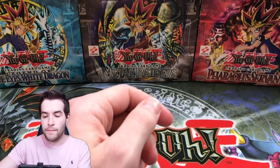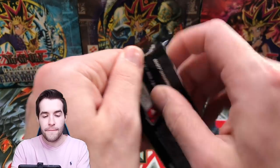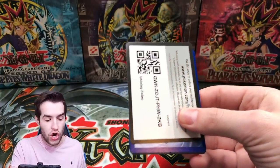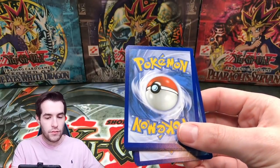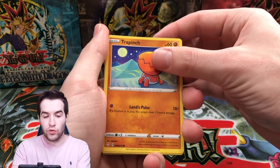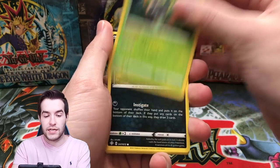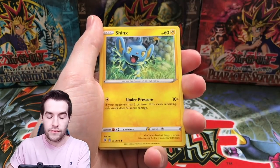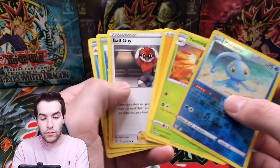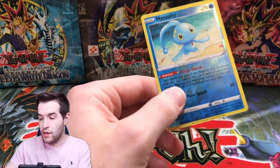All right, two more packs of this shiny stuff — two more chances at that Shining Zard. I believe we can do it. We've already pulled that black and gold card which was pretty cool. Trapinch, Rookidee, Nickit, Shinks, Manaphy, and Yanmega. Boring — that's what we want to see. Boring.